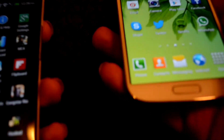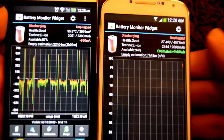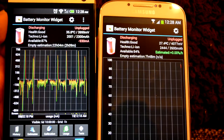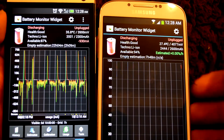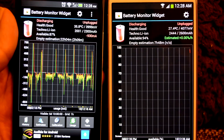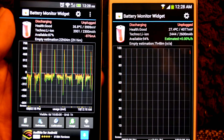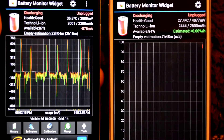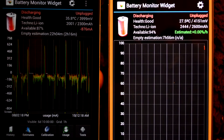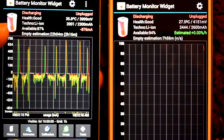It's slightly over 5 minutes, so let's see the temperature. The S4 is showing 27.4 degrees Celsius whereas the HTC One is showing 35.8 degrees Celsius. So the S4 is showing less temperature as compared to the HTC One.